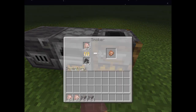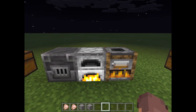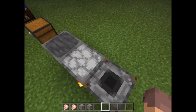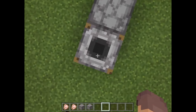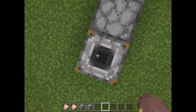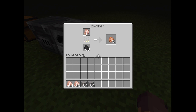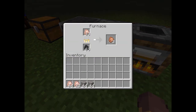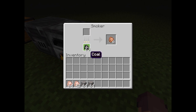The smoker is actually better at cooking food — look, that's almost done two while the furnace hasn't. So if you need to cook food, always use smokers. I've forgotten to use them in my let's play but I'll remedy that. That one's only done three while the smoker's done five — yeah, always use a smoker for cooking food.